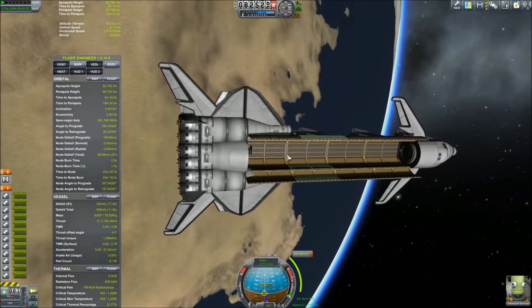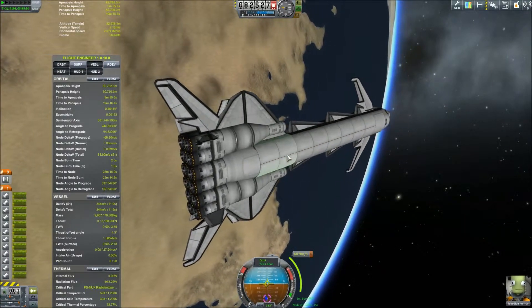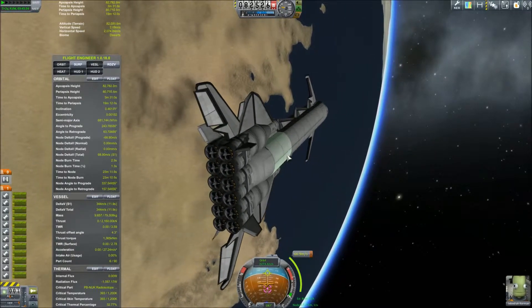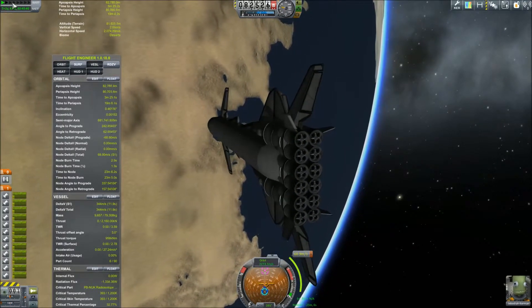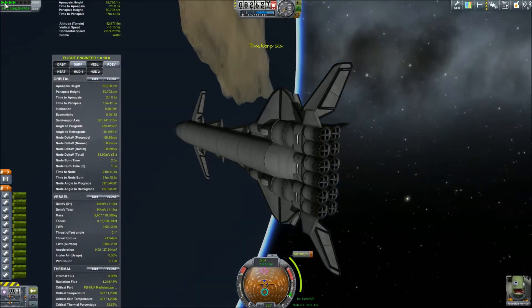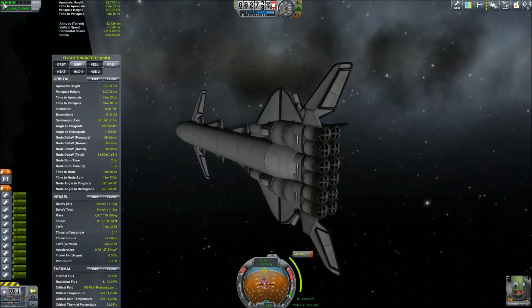So we have moved Jebediah over to the main plane, and we are going to land him and the plane back on the runway. Now we are ready to do our burn — a 60 meters per second burn. I have tried to space it so hopefully we will land at about the right place.